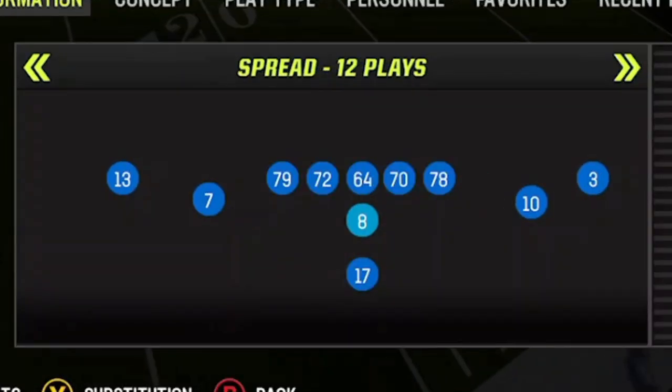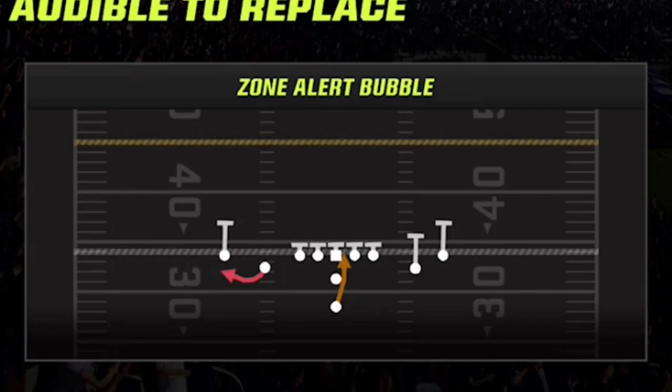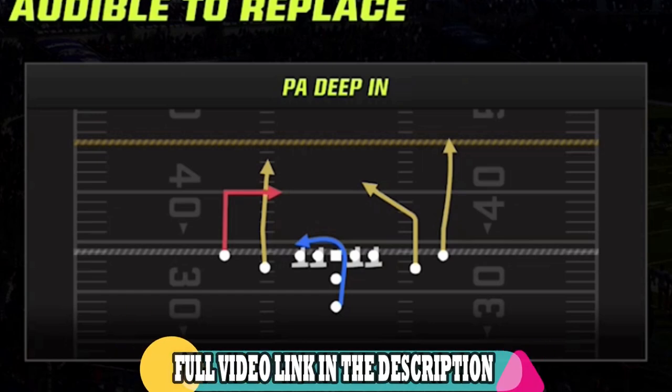I then switch to a new offense out of the pistol spread, as it's really one of the hardest offenses to predict in the entire game. My four-play audibles are the read option, the zone alert bubble, the trap fake jet, the jet sweep, and the PA deep, which is a one-play touchdown against a lot of different defenses — one I already used in a previous gameplay. Links in the description for that as well.